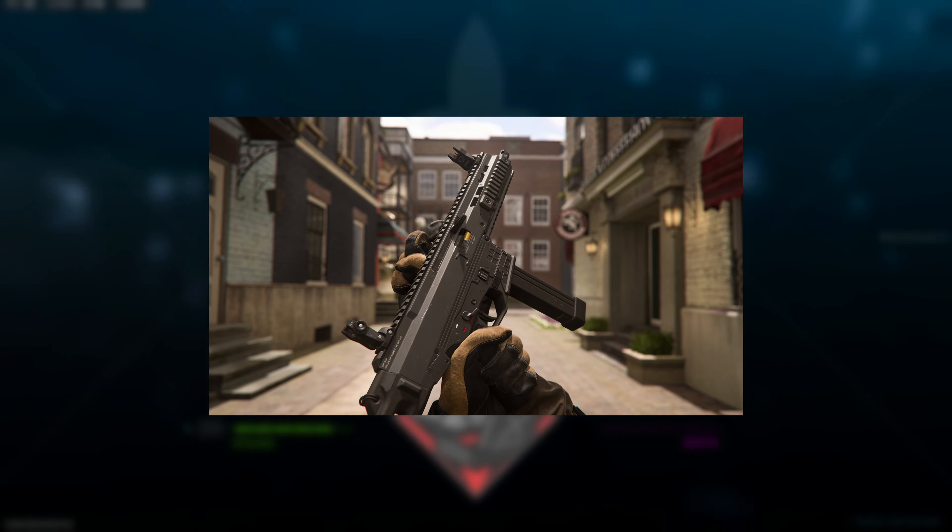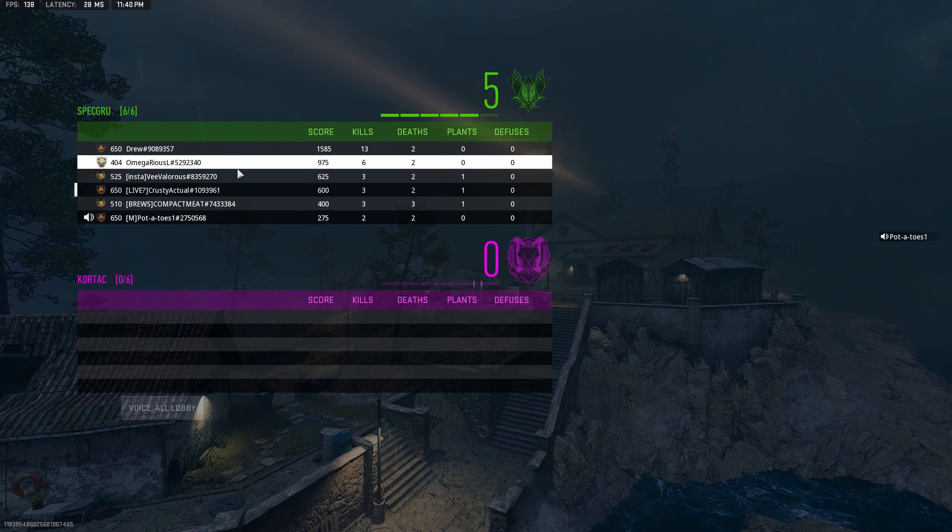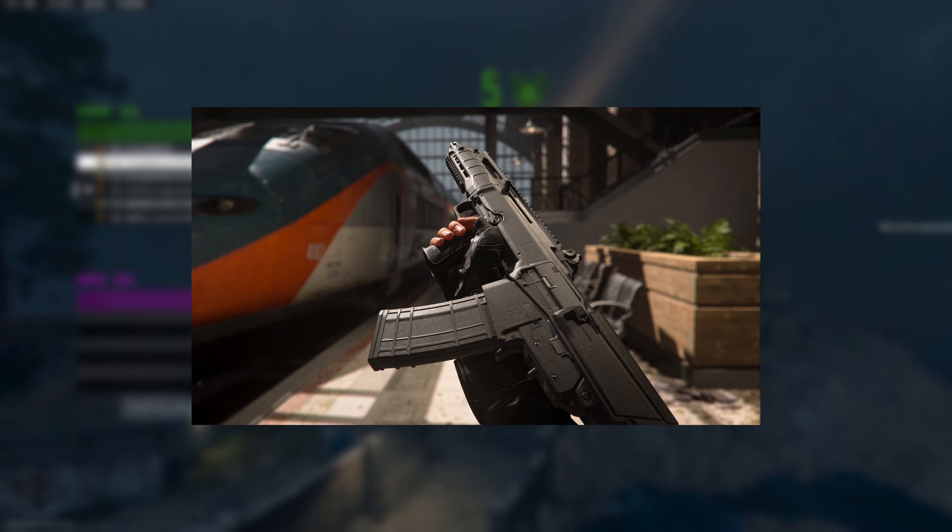On another note, we're getting two new weapons. One is a fan favorite from Modern Warfare 2019 — the ISO 45 SMG, or as most would call it, pretty much the UMP 45. The next is a really nice addition to the multiplayer scene: an assault rifle called the Tempest Razorback, which might finally be able to compete against the Cronin Squall.